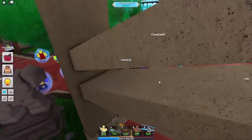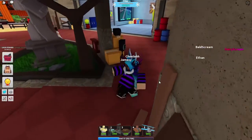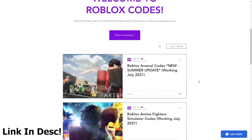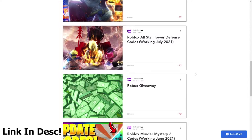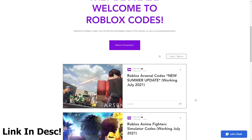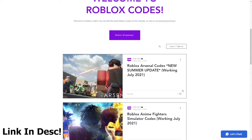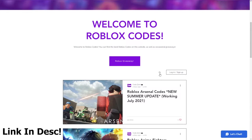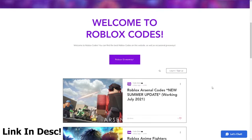If you guys want to see the code and not have to watch the whole video, you can go over to this website I'm about to show you. The sponsor for today's video is OfficialCodeZone.com, the best site for Roblox codes. All you guys want to do is scroll down to this list right here and you can see all the codes for your favorite Roblox games. The codes for today's video are gonna be posted there, so make sure to check out OfficialCodeZone.com — it's actually a faster way to redeem Roblox codes.